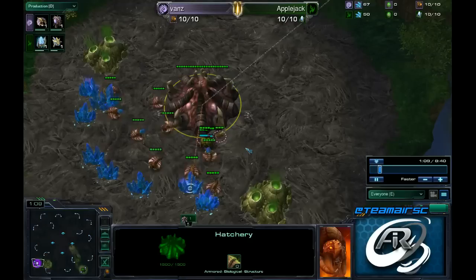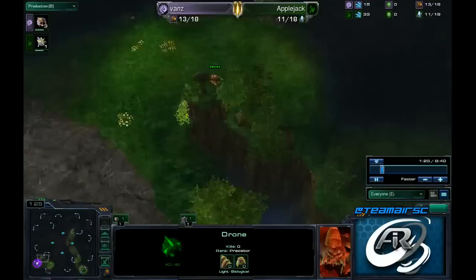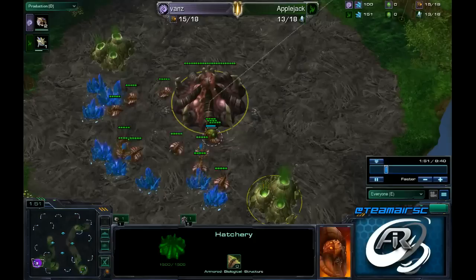So we are going to have Vans droning up, going 9 Overlord — pretty typical — not going to pool early, scout at 12, which is a good scout timing for Zerg. Applejack on the other hand is going to go for a very fast forge fast expand, which of course will leave him open to a little bit of pressure from Roaches or any other unit. We are going to pay attention to Vans this whole game and see exactly what he is going to be doing on the inside of his basin.